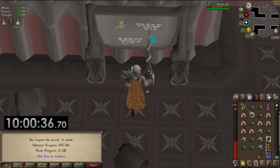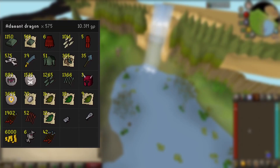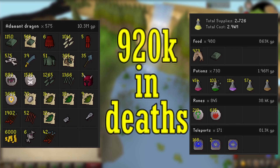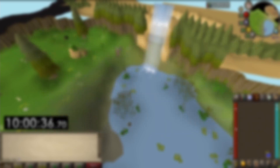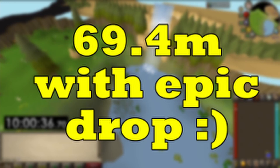Now let's check out the loot from 10 hours of adamant dragons. I was able to kill 580 addy dragons in 10 hours - not bad. Rune Lite is showing 575 kills; not sure what happened to the other five. It's showing 10.3 mil in loot, supply cost is 2.94 mil, and I died four times bringing my total costs to about 3.8 mil. Without the dragon slice drop that would be 6.5 mil profit for 10 hours - about 650k per hour.